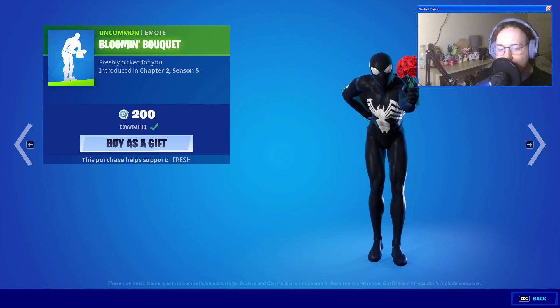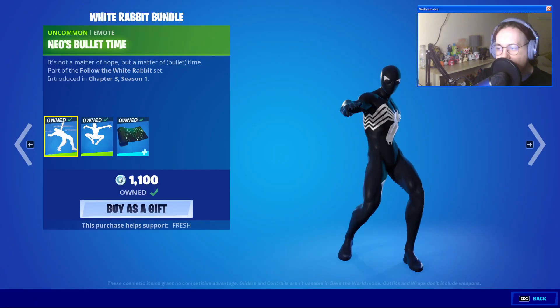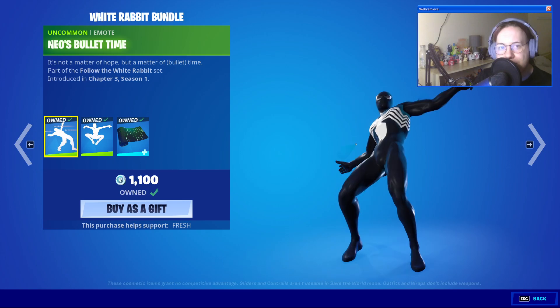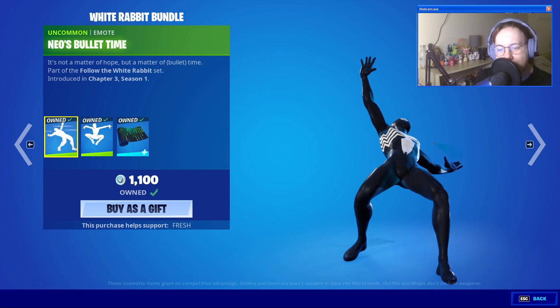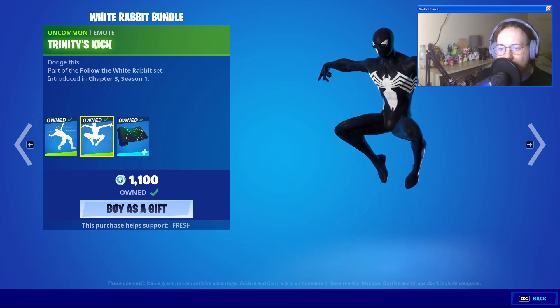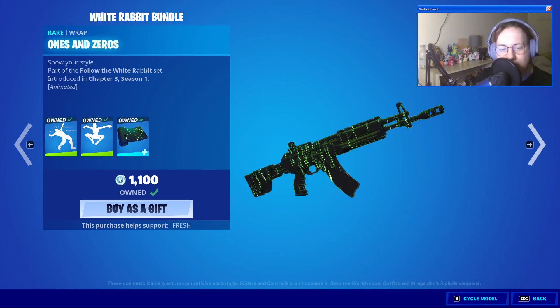Follow the White Rabbit is back, and it comes with Neo's Bullet Time. It adds glasses to your character — you can kind of see it on Spider-Man but it's not as obvious. There's also Trinity's Kick, which does the same thing with the glasses. It's a good effect if you have a character that isn't masked. Ones and Zeros wrap is also included — a very cool, neat wrap, I like it a lot. You can get those separately if you wish, but the bundle is really worth it.